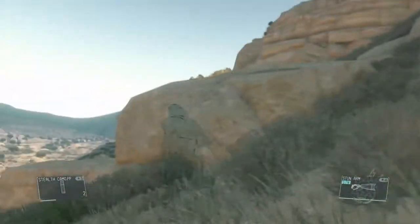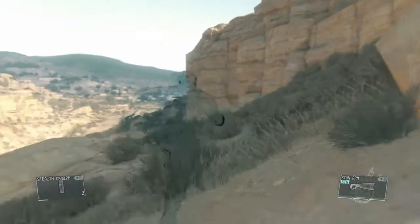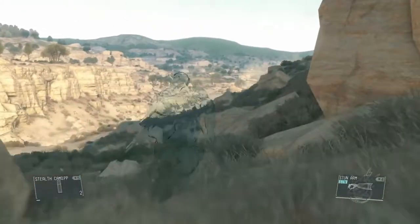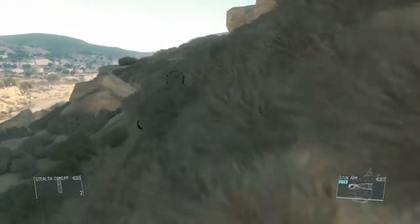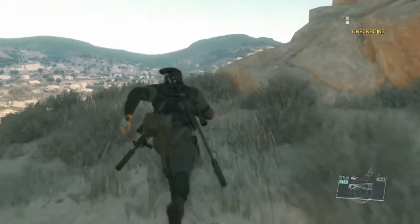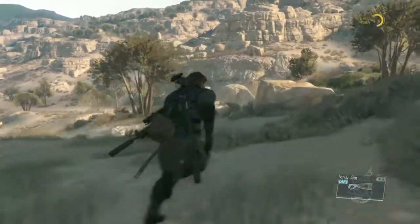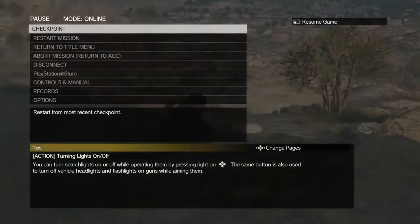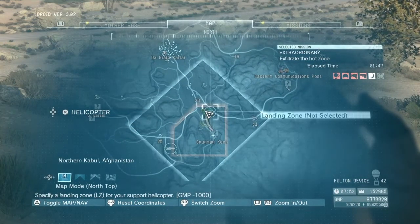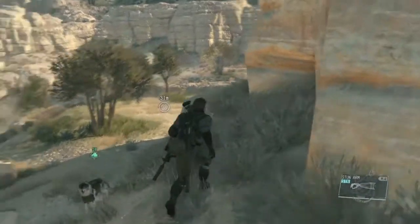He noticed the dog but he didn't notice us, so we're all good. I have the Stealth Camo Prototype maxed out as high as it goes. If you get to Mission 43, I believe, you can get the full version of the Stealth Camo, which allows you to have three minutes of rechargeable battery. But before that you can't have a rechargeable battery — you just have limited four uses maximum, so that kind of sucks.